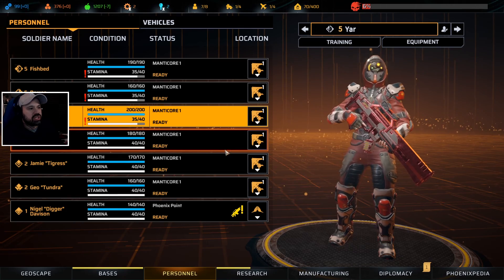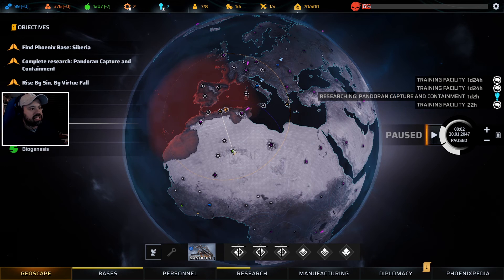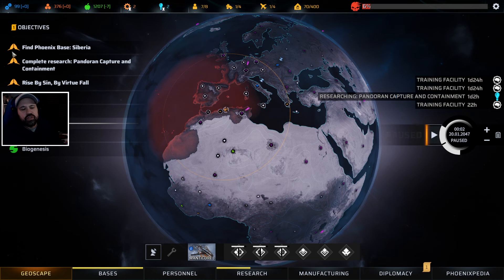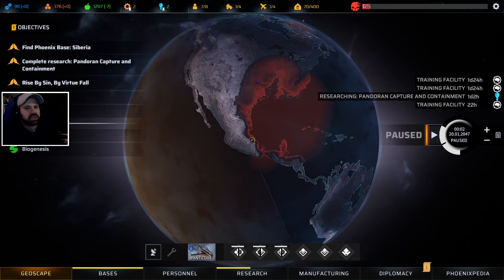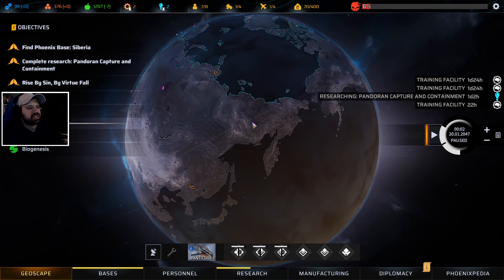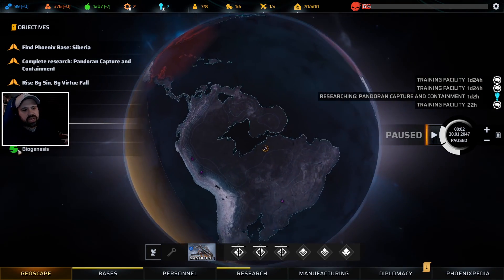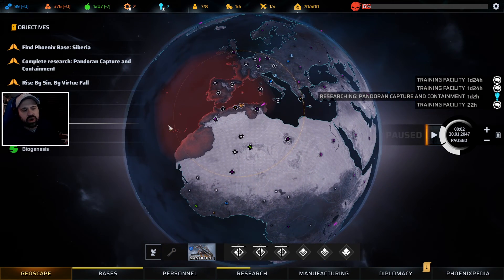The next thing we need to do is go on a mission to get them leveled up. First we're going to let them heal up, then head down to Synedrion's base for that mission, and then focus on additional missions here. We can already go to Frozen, and from there we can do an area scan to unlock other missions. We can also do biogenesis and other missions while we wait for our area scans to complete, so it should keep us busy this episode.